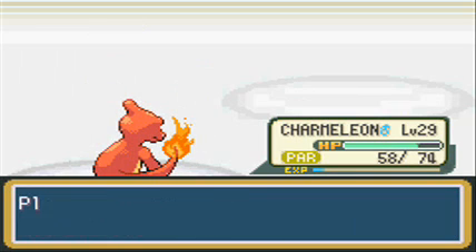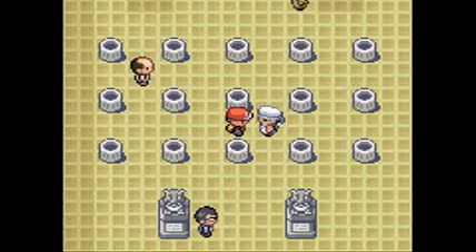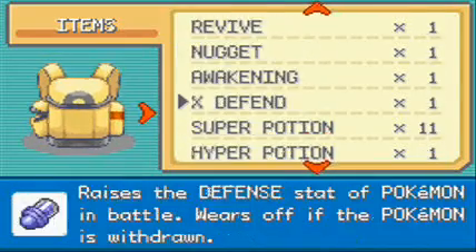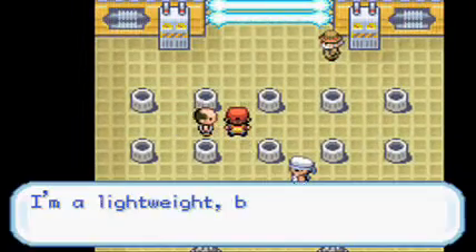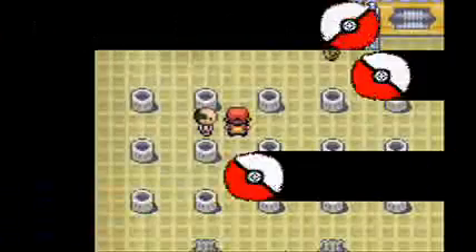I don't get Parahaxed this time and I'm able to one-hit KO that Pikachu - probably max damage on this one. Charmeleon grew to level 29! You surprised me having two Pikachus - why would you even consider having two Pikachus? Let's use that Paralyze Heal that I picked up before. And there's a trainer over here.